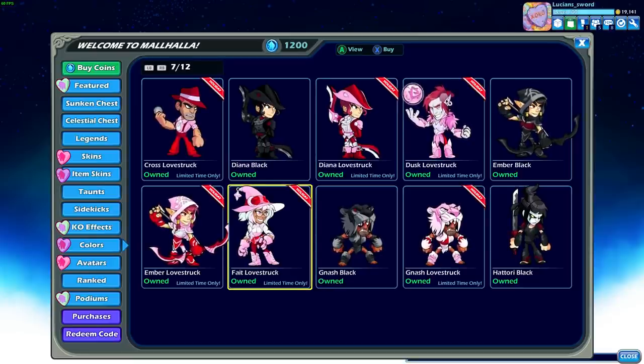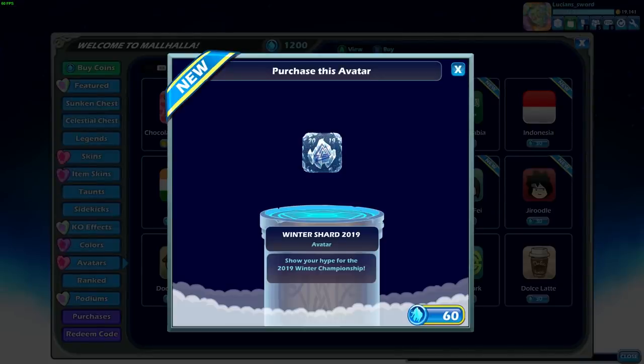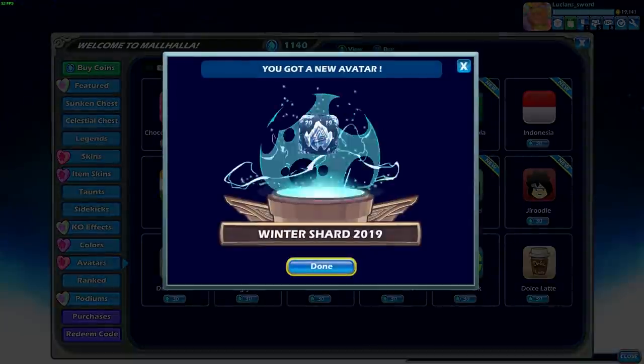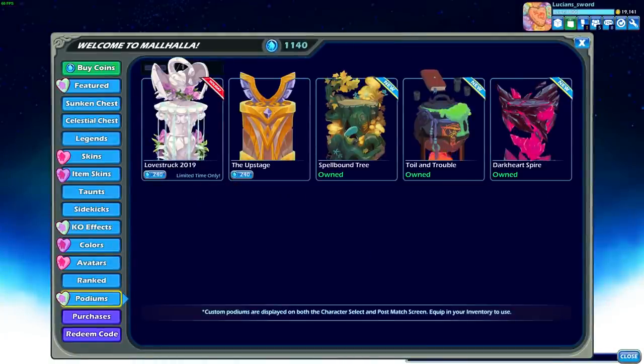Most of the legends I have all the holiday colors. The avatar - not really sure if I want the Winter Shard 2019. I have all the other ones but I probably never use it because I have so many other cool avatars. I guess it does go towards the Winter Championship 2019 prize pool, so if it supports the e-sports, you know what, I'll go ahead and do it because I do enjoy watching the e-sports.